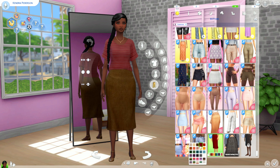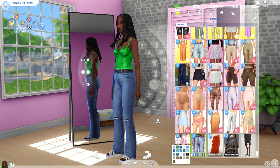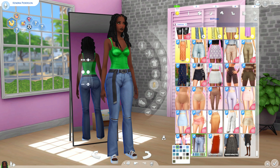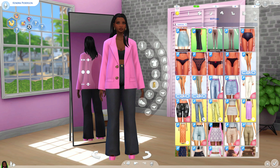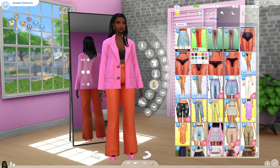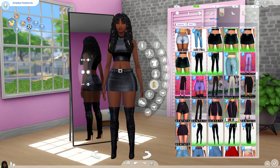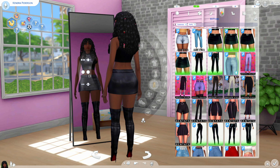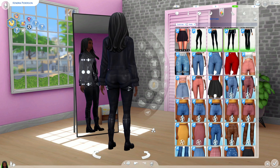Onto the bottoms, starting with the Magda Skirt — again kind of giving librarian vibes but on the right sim it could look so cute. Another longer skirt is the Donna Skirt with a knitted material; lots of pairing potential. Next are the Tara Jeans in the straight version — not super high-waisted but not super low either, right in the middle. I also got the Enigma Skirt — a basic denim skirt with a big belt, quite a few swatches and some cute patterns. Then the Piper Jeans — kind of wide and straight, easy to wear on any sim.